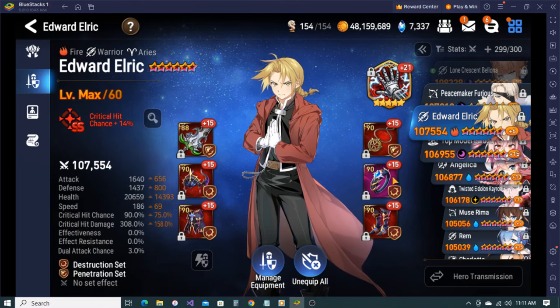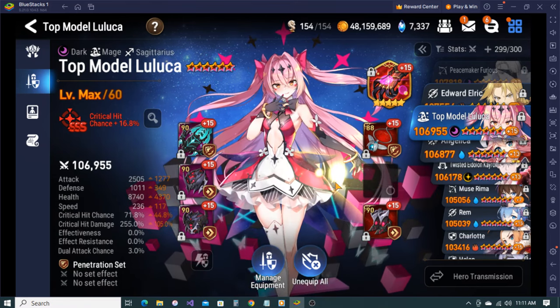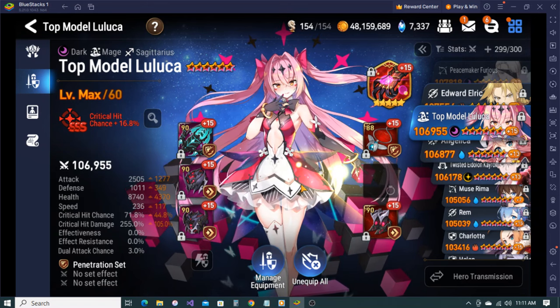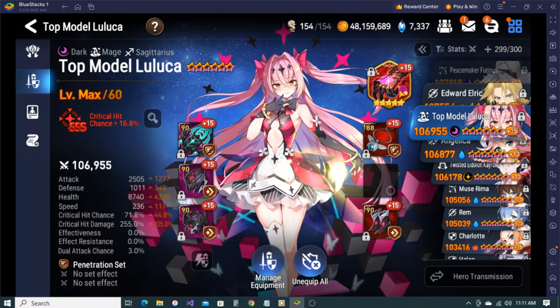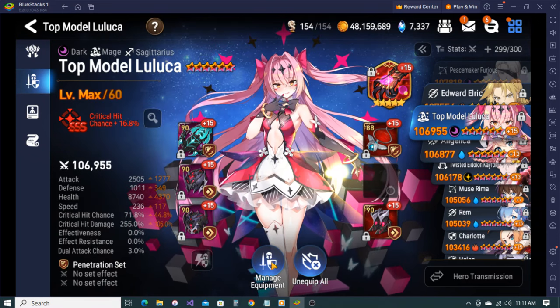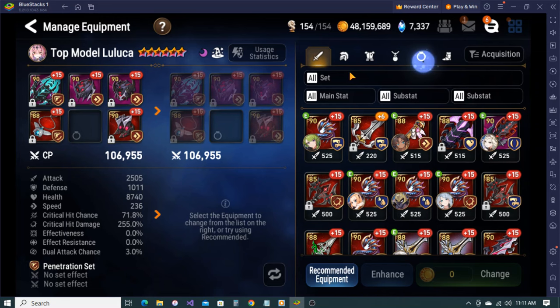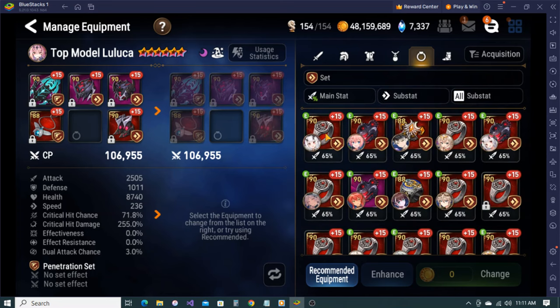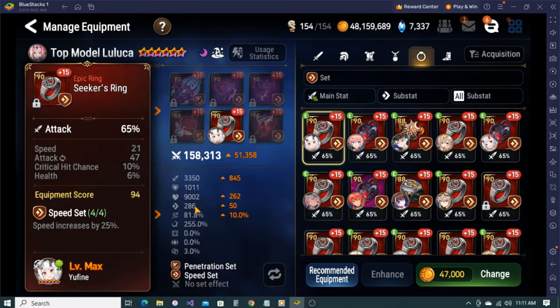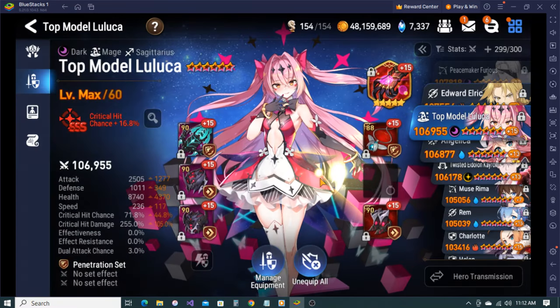Edward - higher crit damage pen set. He's just there, I don't have a piece of gear for this yet. I need to give him a high crit rate piece. I could use the piece on it, but you'd definitely want a high speed piece - like an attack speed piece. So maybe my Yufine's 21-speed... 286 speed, but low attack. Not bad I guess. I need to work on her eventually.